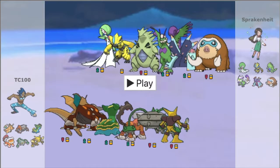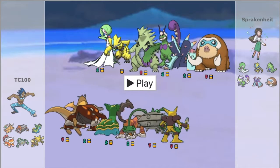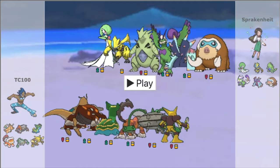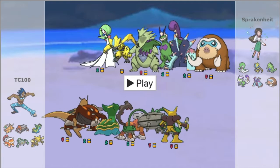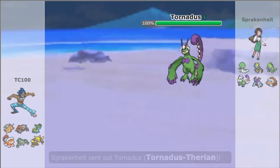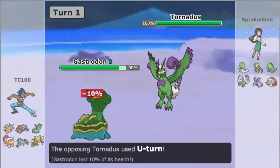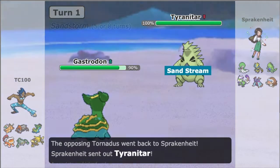We got ourselves a game against Spracking Heat, and she's got a good team. She's got Gardevoir, Zeraora, Tyranitar, Tornadus-Therian, Toxipex, and Mamoswine. The main threat is supposed to be Mamoswine, and I believe the Zeraora could be Choice Scarfed the way it looks. I'm going to start out with Gastrodon — it works very well against my opponent's team.